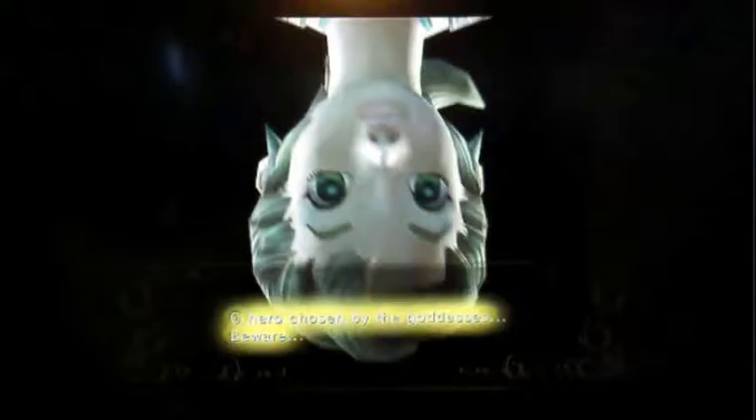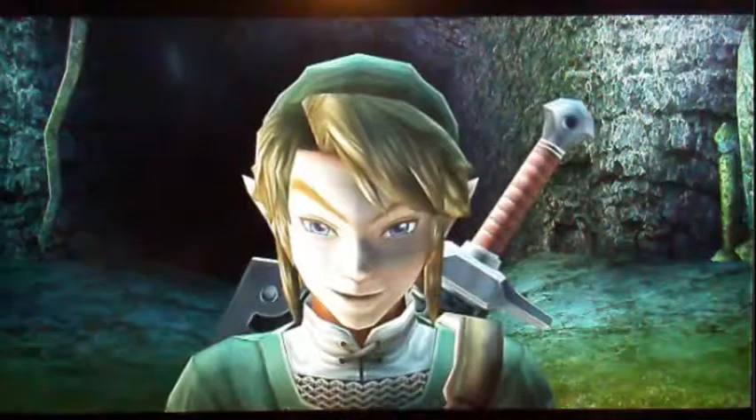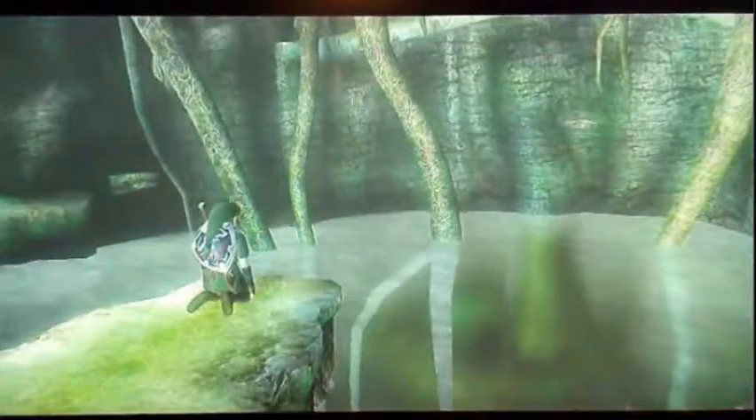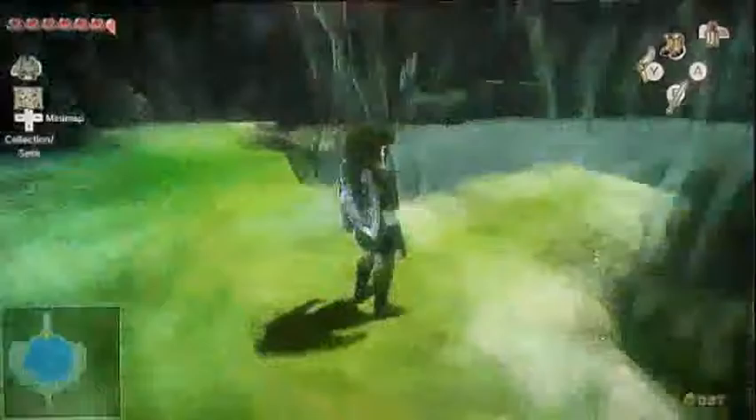It's terrifying. Oh, not this part. Hero chosen by the goddess, beware. Those who do not know the danger of wielding power will before long be ruled by it. Never forget that. It's terrifying. The dark power that you seek is within the sleeping lakebed temple in Lake Hylia. So that's that. We're just gonna pretend we know exactly what that guy's talking about and continue on with life as if that never happened.